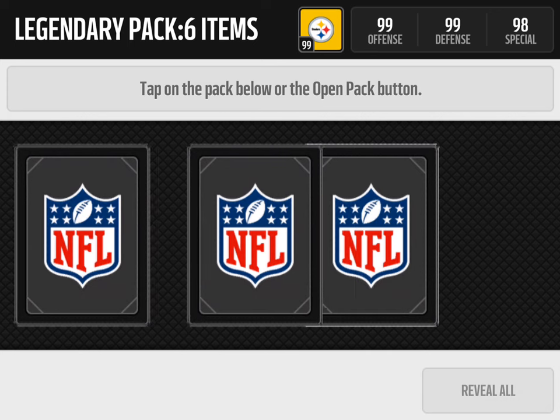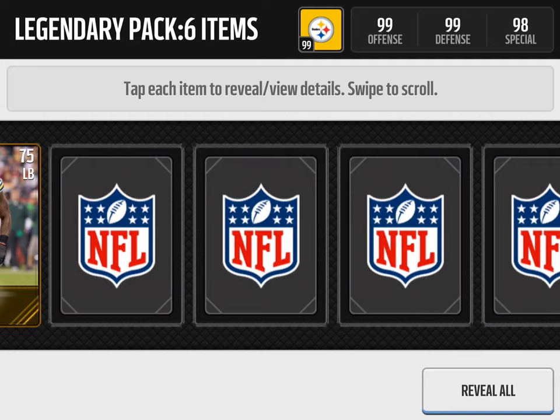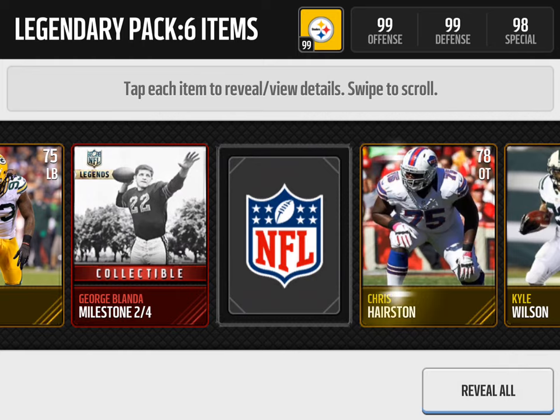So six items — if we get a Legend out of this, I'll be happy. So let's hit it from the back. We get Nate Solder, Eric Walden, Kyle Wilson, and we get a George Blanda Milestone, two out of four.